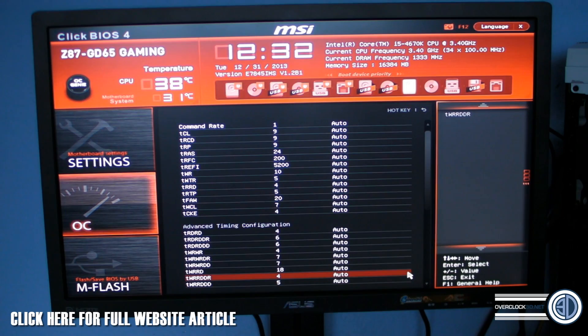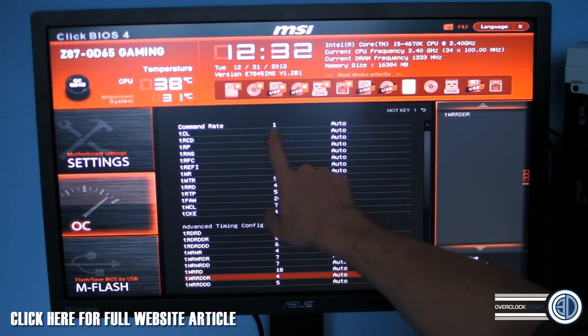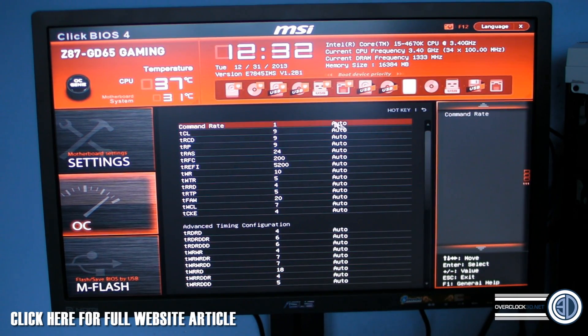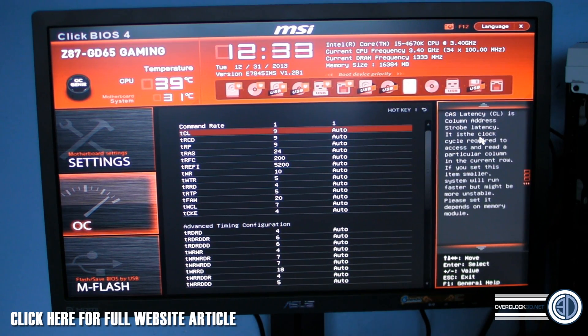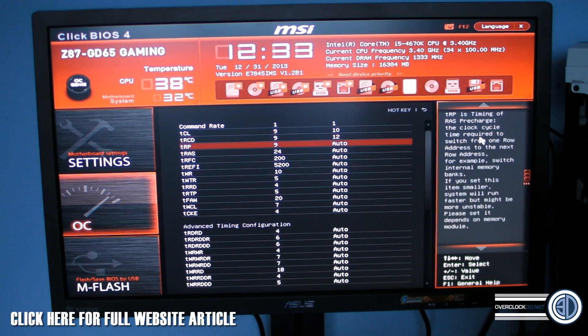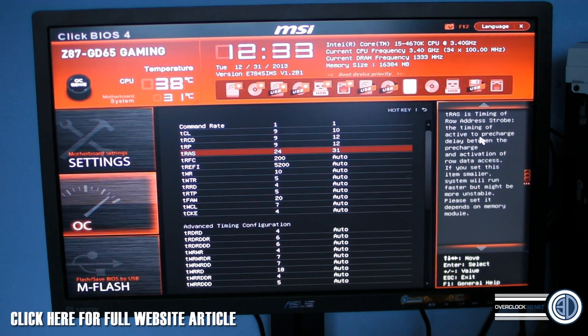Here you can see the list of settings. As I mentioned, about 9-9-9-24 — you can see that's what we've got here. The command rate at the top is normally only going to be 1 or 2; the majority of memory out there is going to be 1, so we can set that to 1. Now don't forget your memory settings are going to be different to mine. Mine are 10-12-12-31; yours may be 9-9-9-24 or 9-11-10-24, so put your own settings in. If you run my settings you could end up running looser timings than you need. We're going to put in 10-12-12-31.